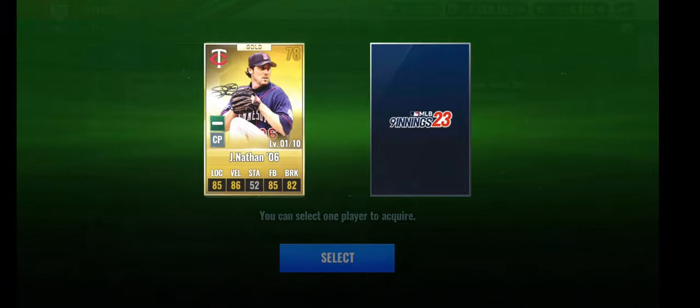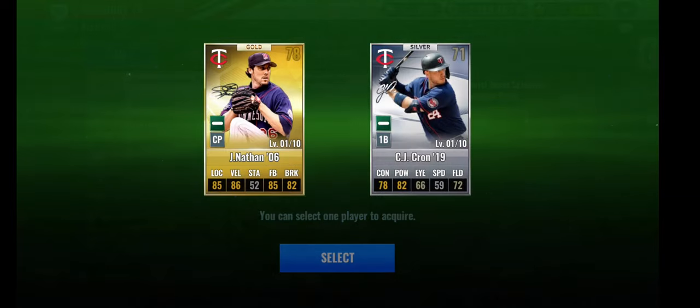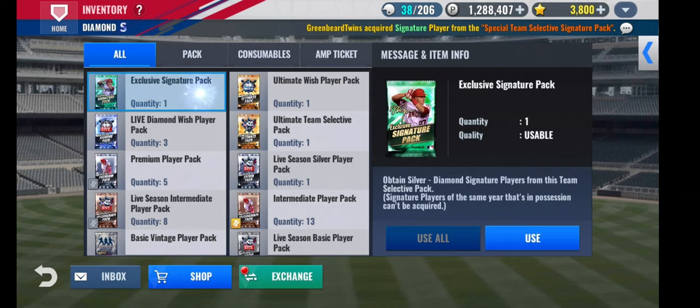Neither is a Diamond. Joe Nathan — you kidding me? CJ Krohn, that's a good first base card, but we are not passing up on Joe Nathan. Awesome, awesome card.